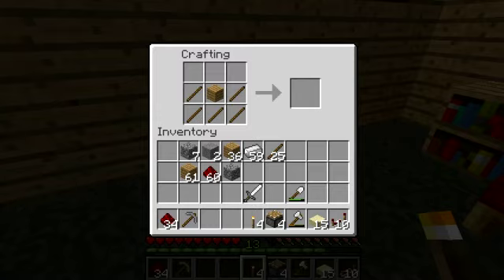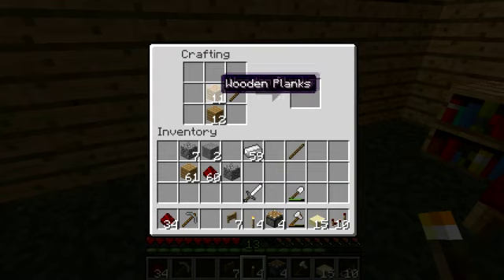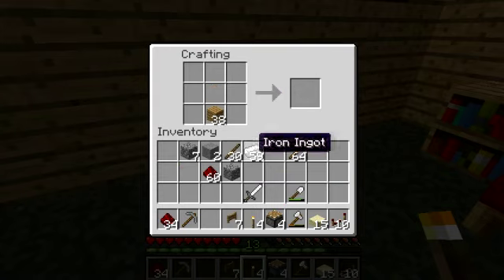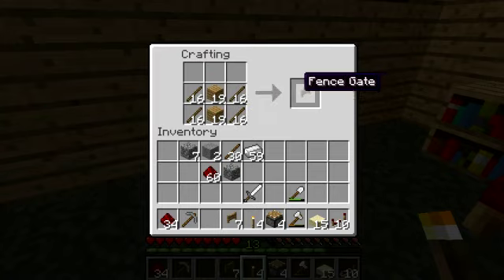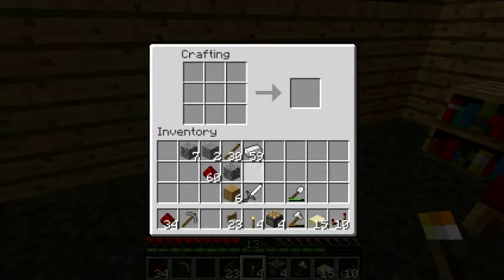Looks like, fence gate. So we'll need a bunch of fence gates — I'm not quite sure how many, but we'll try to get as many as we can. Seven fence gates — might need a bit more. That's a lot of sticks. We're definitely going to have enough fence gates, and anything left over we can just use to make a fence for animals later on.